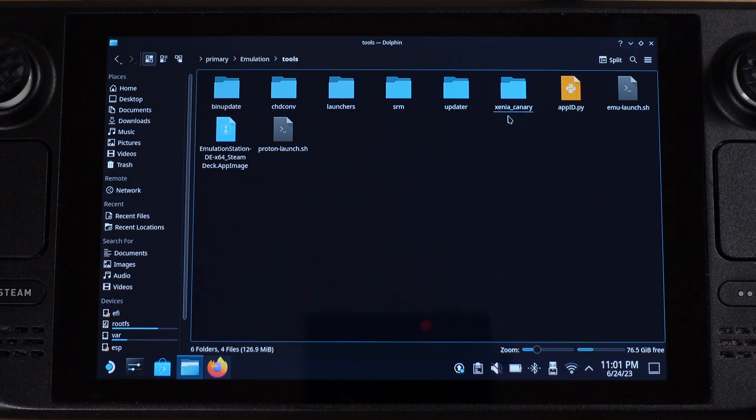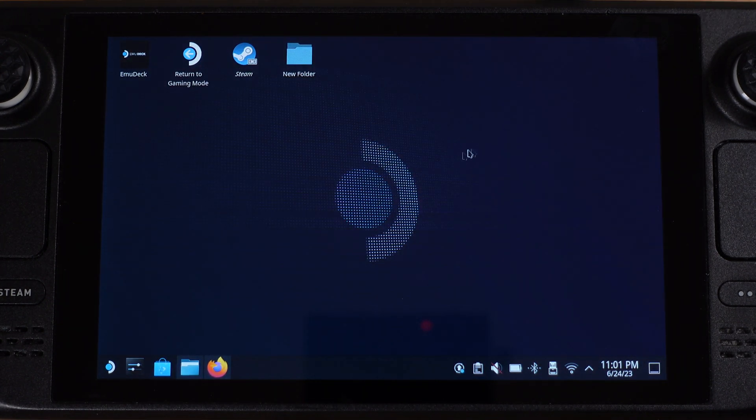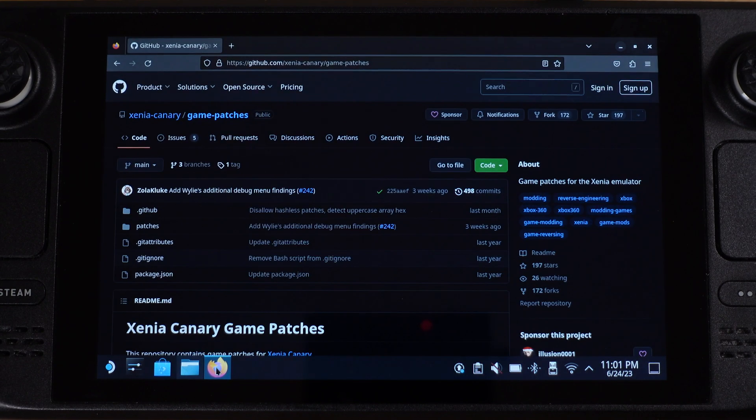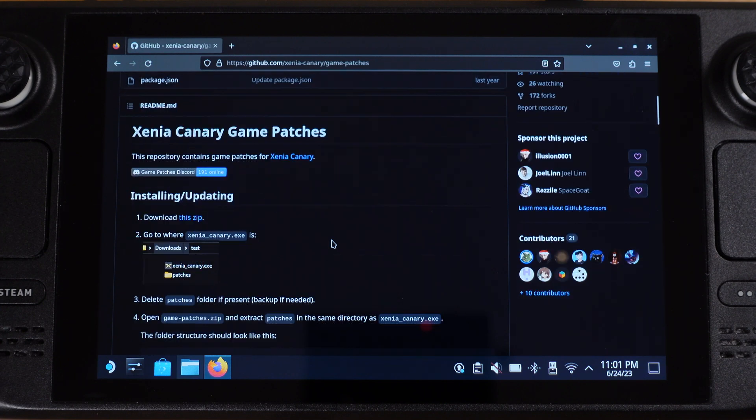This folder does not have to be in the same location as I show here. Click and open your Xenia Canary folder and leave this window open, then minimize it. The next thing we need to do is go to the Xenia Canary game patch file download website — I have this GitHub website linked in the video description. On this page, click here to download the game patch files.